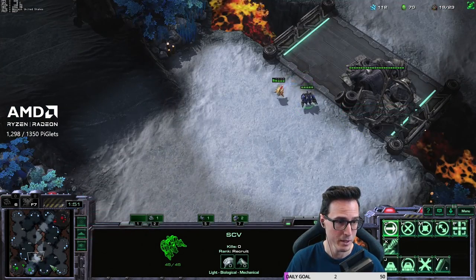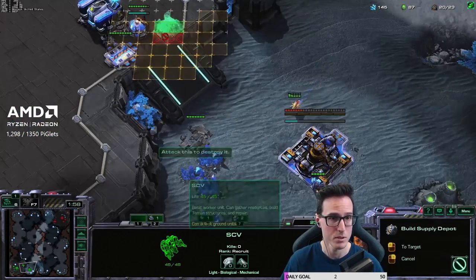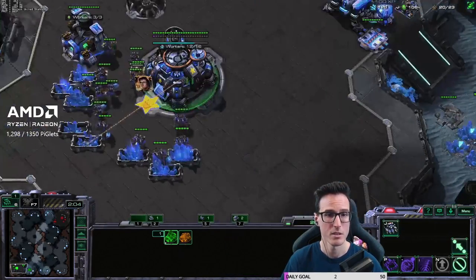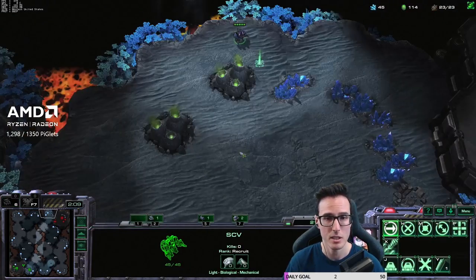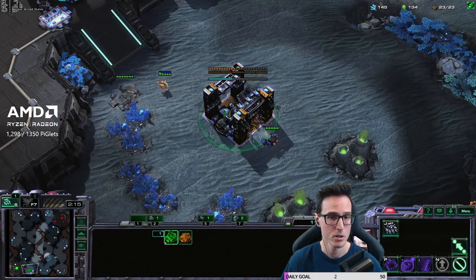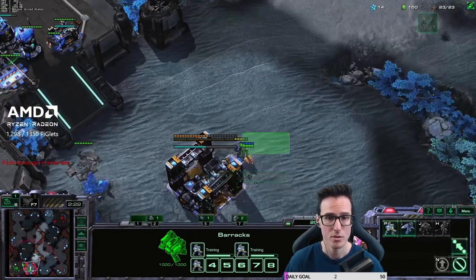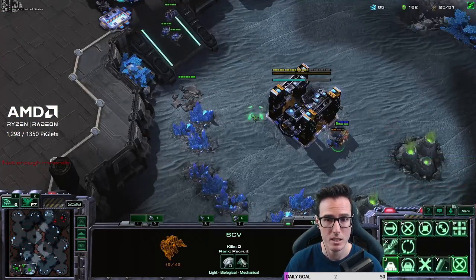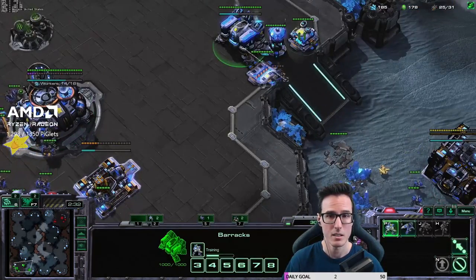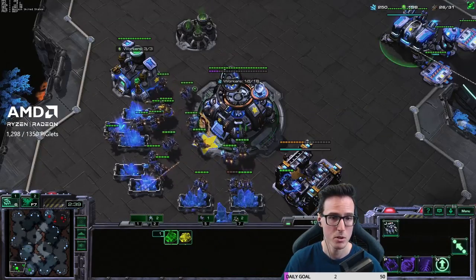Wondering where his cybercore is. Think he's forgotten his cybercore, so we're checking around the base in case he's proxied it. We've also forgotten to build the depot which is a bit of a bummer. He's trying to attack that probe — building marines two at a time. I'm going to leave this SCV in vision. My opponent has really botched his build by forgetting the cybercore. Get the second barracks, follow the build order as usual. His probe is being a nuisance but our marines are here, so just run the SCV off.